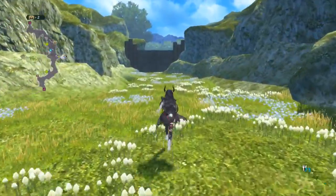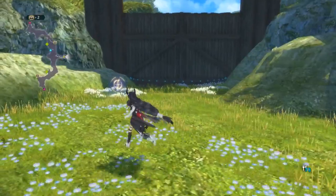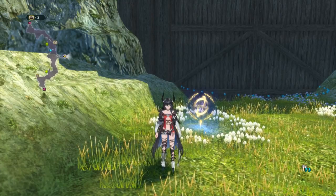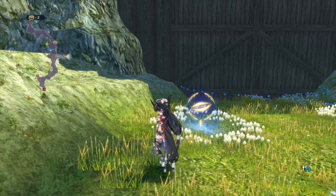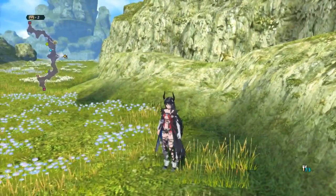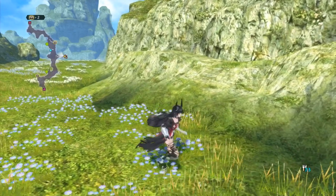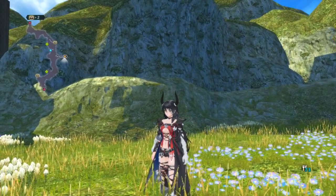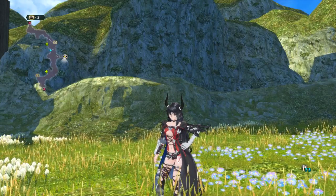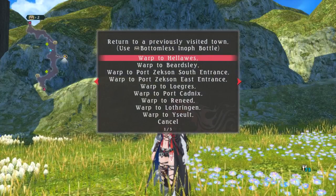Gold scraps are a little different because the only places to get them are late-game areas. It might actually be faster once you're in the late game to just earn money and buy equipment and dismantle it — it costs a lot more though. One late-game spot is Hexan Island, where the giants, gale witches, and enticing glamors all drop stuff that dismantles into gold scraps. However, you can only revisit Hexan Isle very late in the game — you need to complete a side quest to get there. The first time you're there, enemies don't respawn and you can't go back, so save and try to get the rare drops you need.